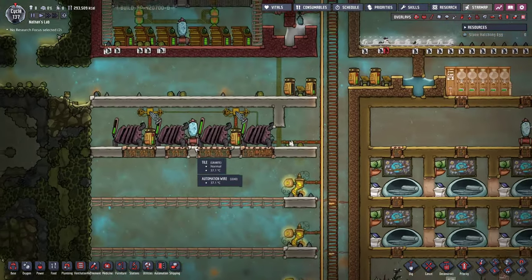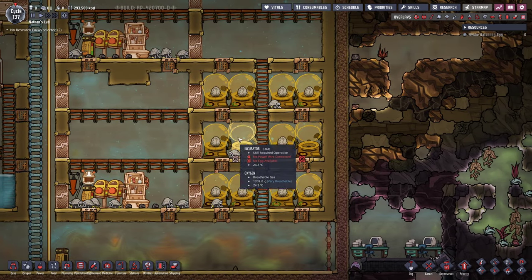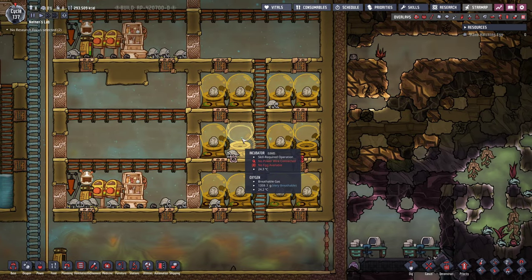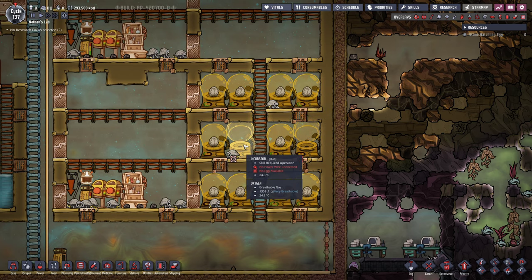I also added a wheezewort in the middle in order to cool things down a little bit until we have a better system. In the comments I learned that you get no real benefits in terms of incubation just by putting eggs into the incubation chamber — you have to power them in certain intervals for the duplicants to actually apply a buff to them. However the incubators still help because the eggs are getting hatched automatically and brought to their respective stables automatically as well.